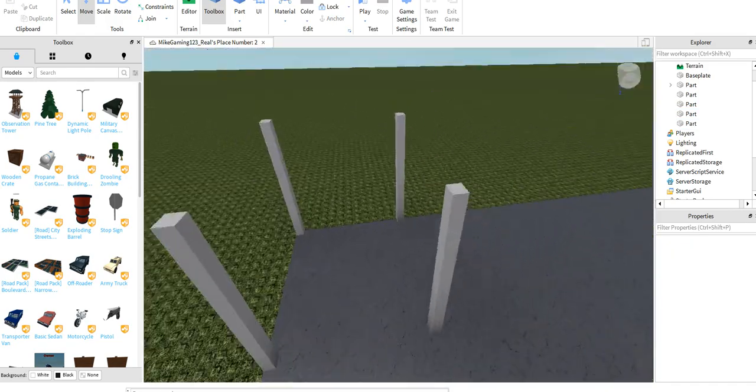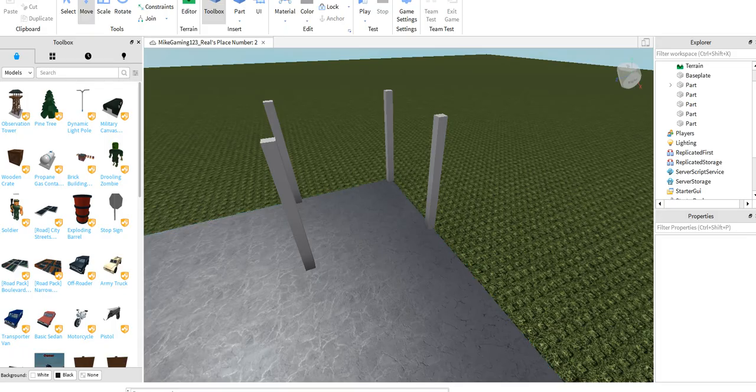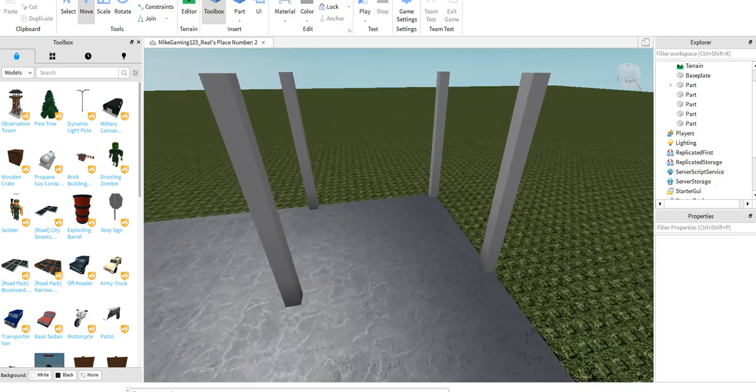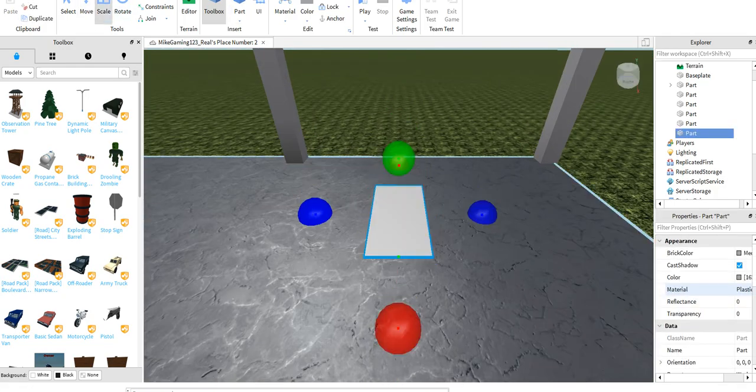Now for the cell there are tiny bars like this. How they do that — they usually get it like this.